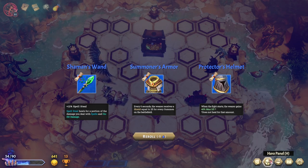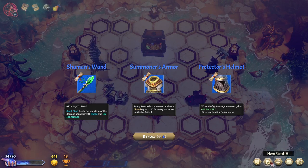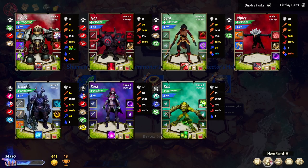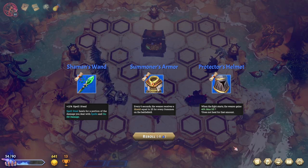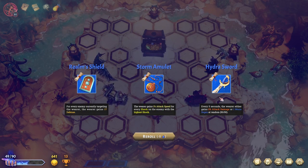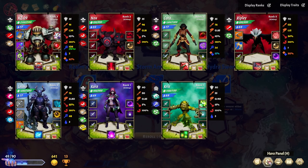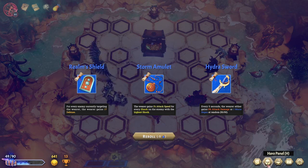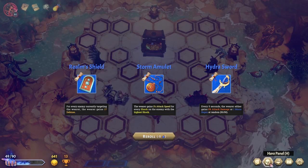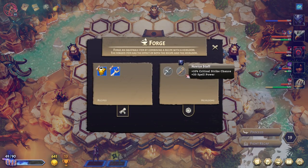Spell steal would only be for Kara, or I guess it could be for Luko now. But I don't know if I really want him to be another tank. I think I roll again. Every five seconds, the wearer either gains 8% attack damage or one mana regen at random — that could be really good for Ripley, or good for Nox, or okay for Luko. Realm's shield, I really do like. But I'm going to grab the Hydra Sword — it's good across the board.